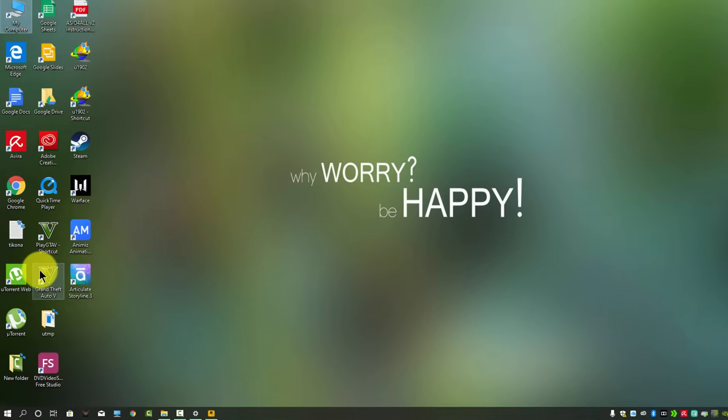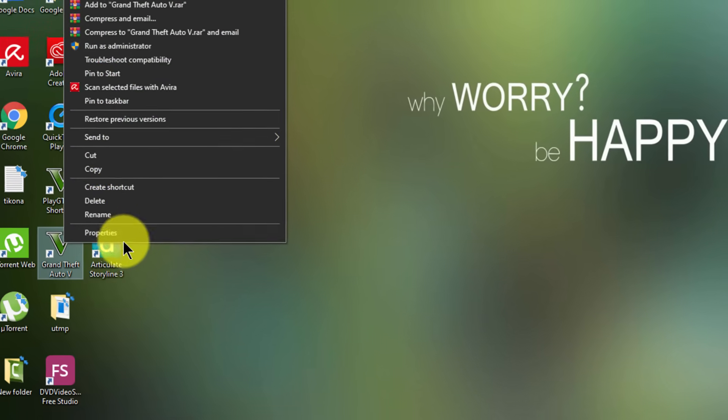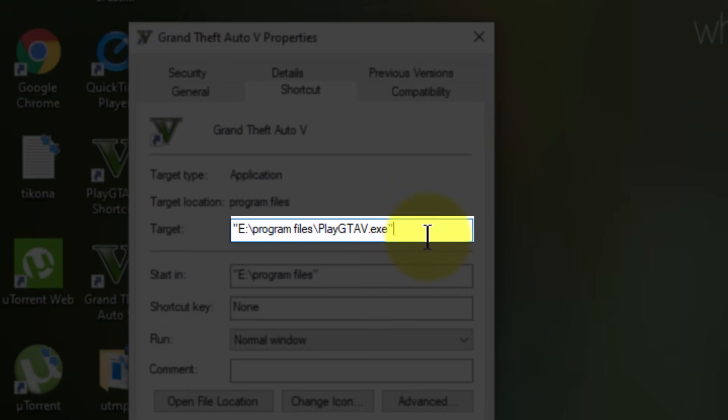Once done, go to your game installation folder. If you are not sure where your game installation folder is, you can easily find it by going to the desktop shortcut of GTA 5 or any other game, then right-click on it and click on Properties. In the Target area, you can find where your game is installed.